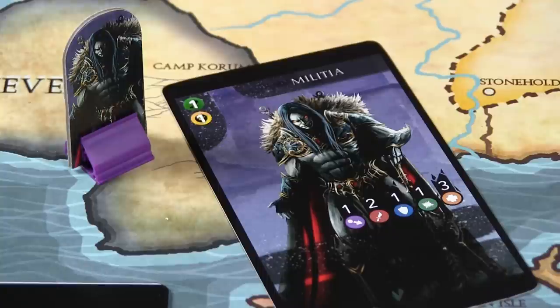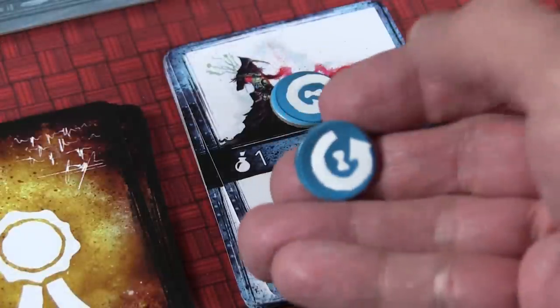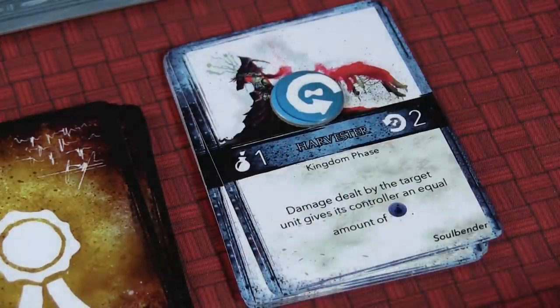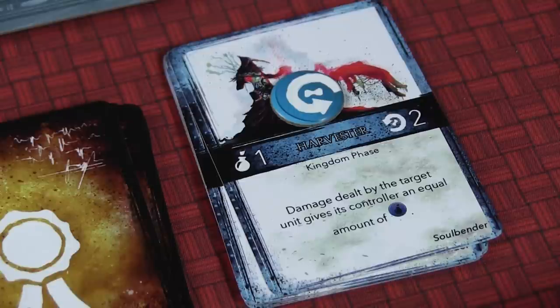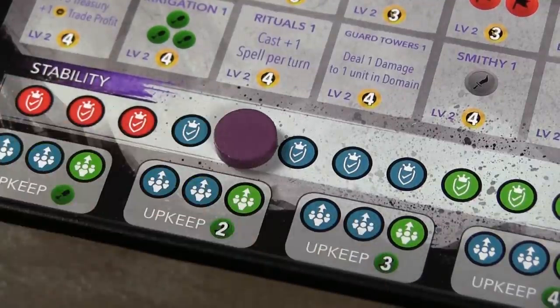During the upkeep phase you also remove duration counters from any spells that weren't immediate — once all duration markers are removed, the spell goes away. Lastly, if you are at war with another kingdom, both you and the other kingdom must reduce your stability by one during this phase.